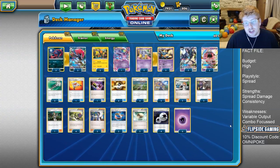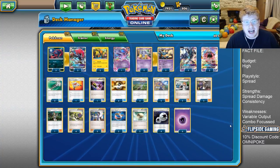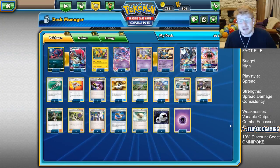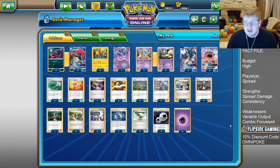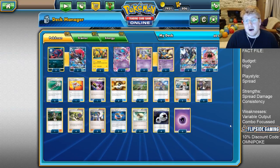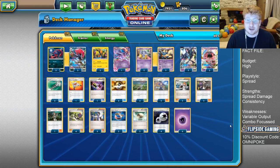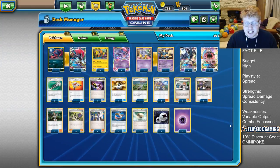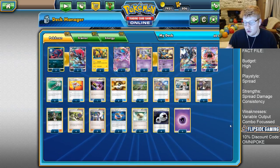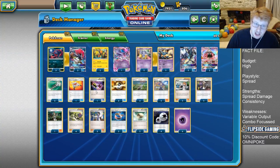I've moved on to Zoroark because I believe he's a better partner now that he is available to us. You have a good support draw engine, and I always felt when testing the Garbodor list it was a bit hit and miss — there are simply turns where you miss DCE and you lose the game because you're a spread behind. You basically lose 120 or 150 damage from Flying Flip at times when you miss DCE. That's the most important card in this list.